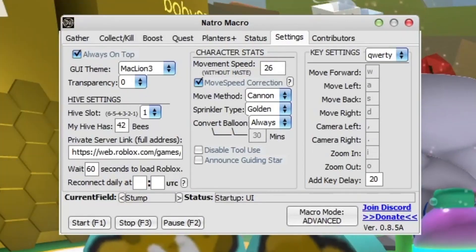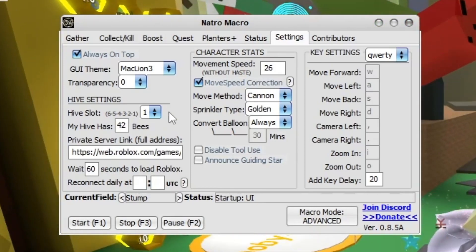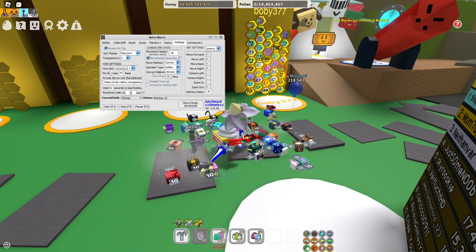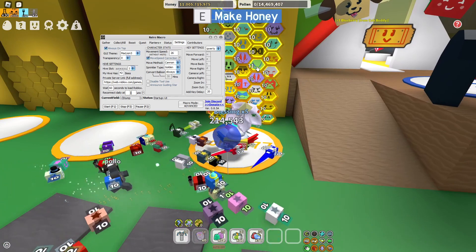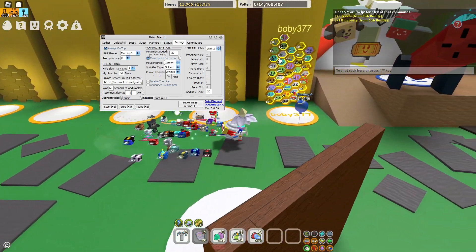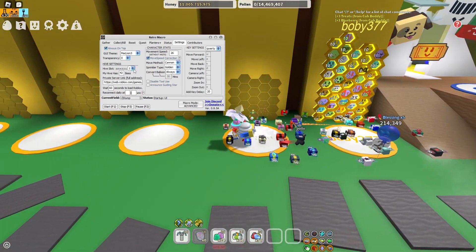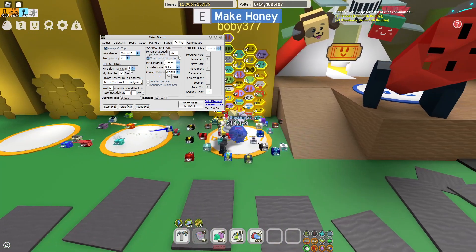This is where it gets a little bit harder and you might need help here. Going down to Hive Slot - this one is pretty important. First, tick Always On Top. For Hive Slot: if it's one, it's the first slot, and I recommend always going one because it's the easiest to remember. There are slots two through six as well - set it to whichever slot your hive is in. I always select one so I've got it on one.